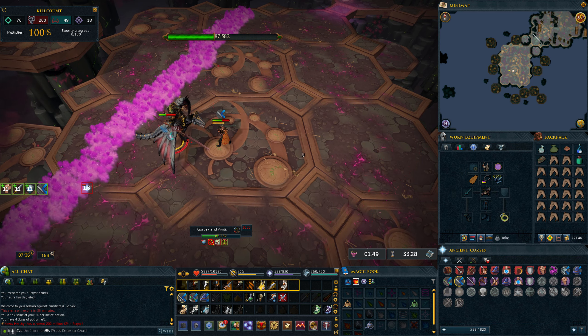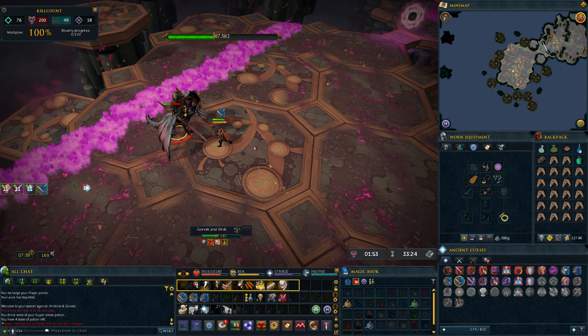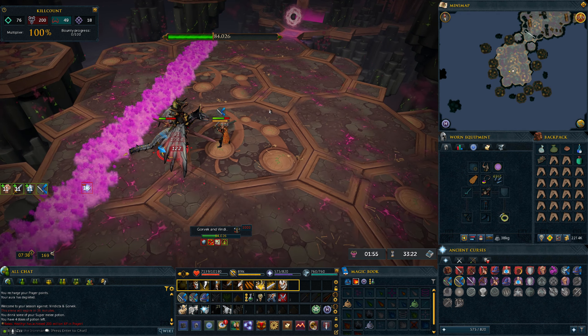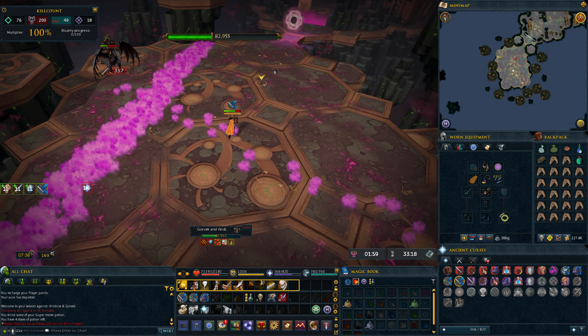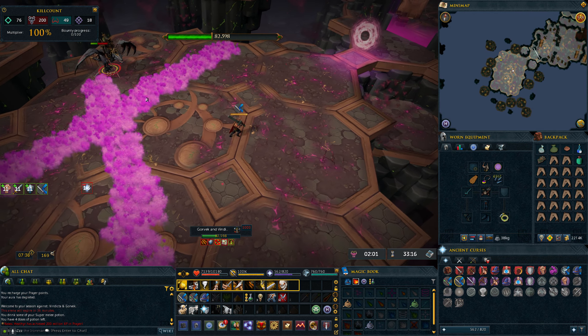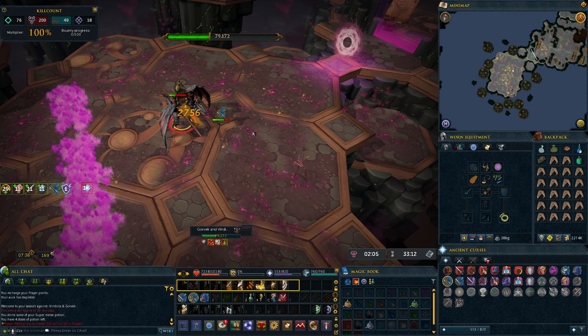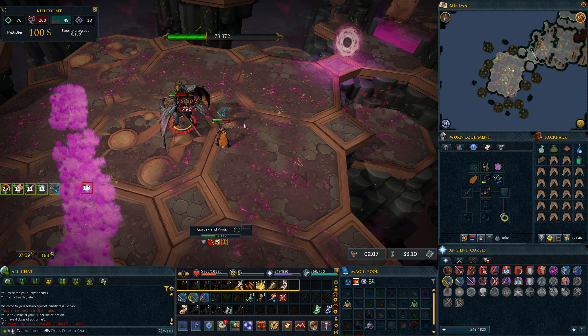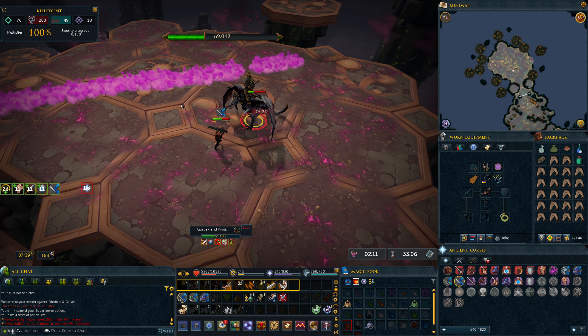Once Vindicta hits 50%, she will mount Gorvek and the rotation changes. You get 1 melee attack, followed by 1 ranged attack which you can resonance every other rotation, then 1 more melee attack and then they fly away and spew out dragonfire. I would highly recommend you turn off your auto retaliate so you don't run towards the boss — instead move to the side. Then it just repeats: pray melee for the first hit, pray ranged for the second hit, back to praying melee for the third hit, and then it's time for dragonfire again.